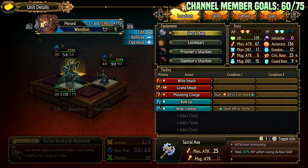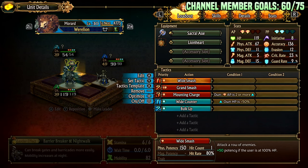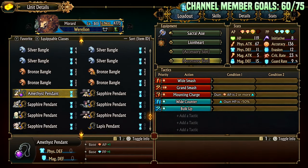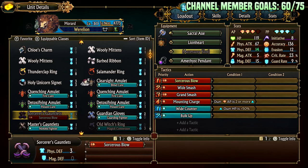Let's run the Sacral Axe for max damage and affliction immunity — heals 20% when using active skill. I recommend running Lionheart with this guy almost always because accuracy plus 20 is huge. It also gives crit and physical attack so those row attacks are a little bit better. The heal keeps your Wide Smashes at 200 potency, and 20% heal is a pretty big deal, especially if you're using Bulk Up. You could get away with running the Amethyst Pendant, which gives AP plus one and passive point plus one.